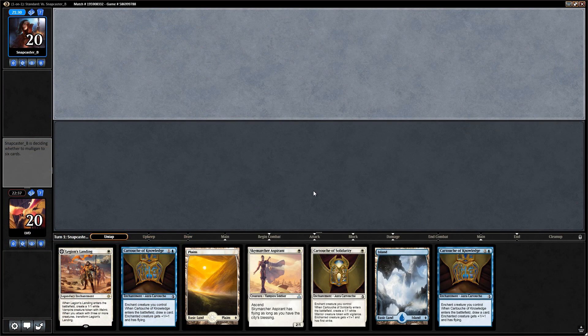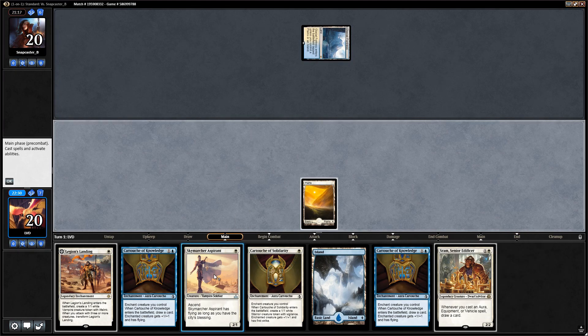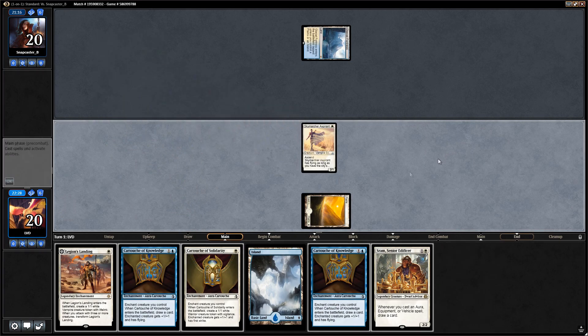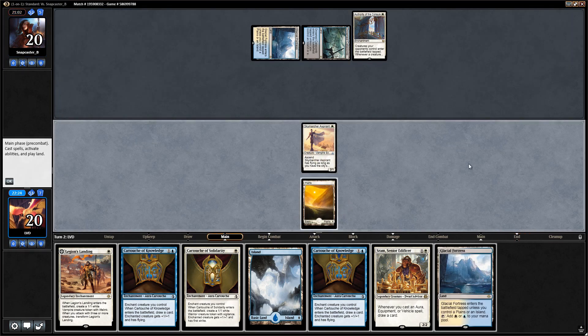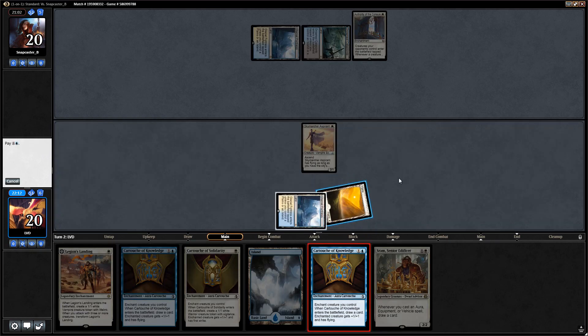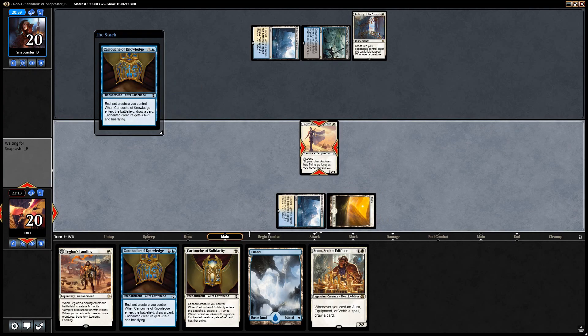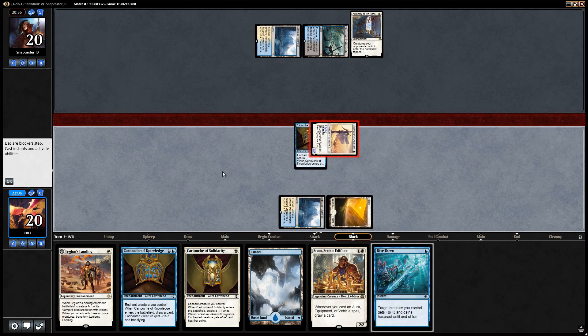This hand looks good. We don't have any protection spells so it could be a bit weak against multiple removal spells. We can choose between the aspirant or the landing — I think we'll go with the aspirant since it hits a little bit harder. And there's the Authority once again. I think we just play a cartouche here, and next turn even if our opponent kills the aspirant we can still play Sram plus a cartouche in the same turn.